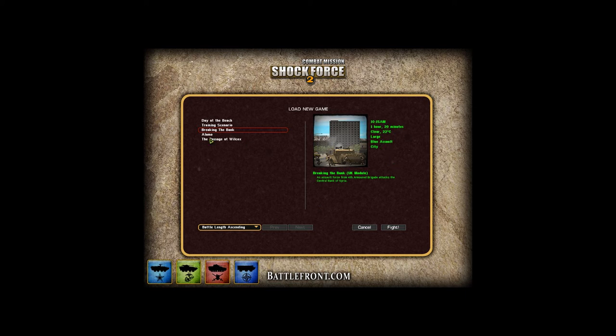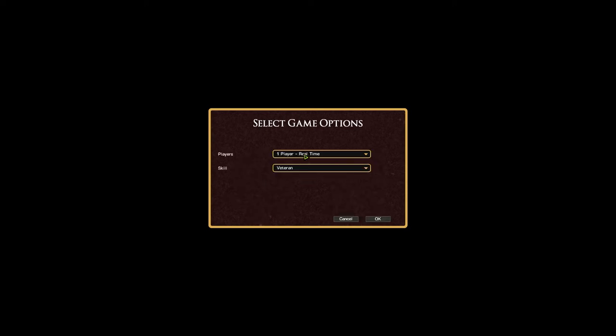This mission is a bit longer than the first battle, and we are playing as British NATO forces attacking a city. It's an assaulting map. I could cheat and look at the defenses first, but I'm going to go more or less blind. I'll try warrior difficulty this time since I played veteran in the first battle - maybe I'll get creamed, but it's just for fun.